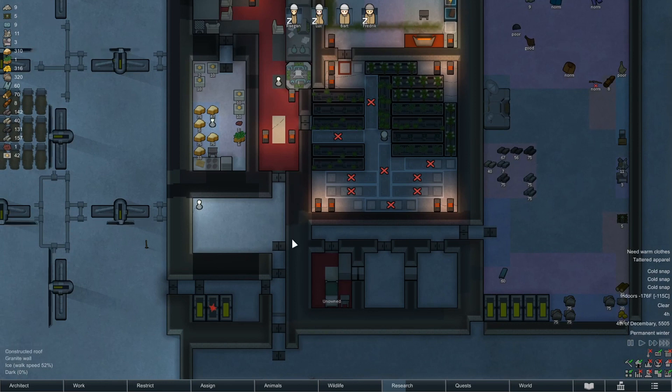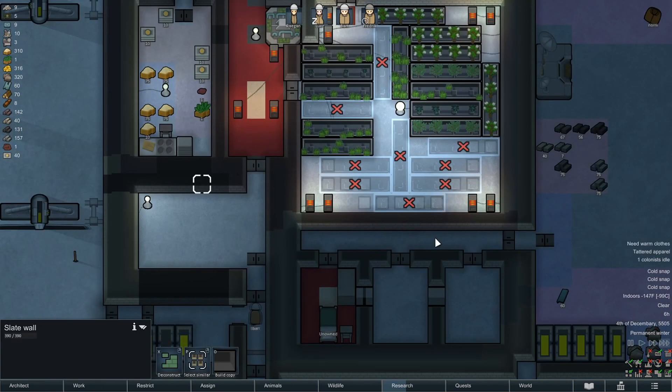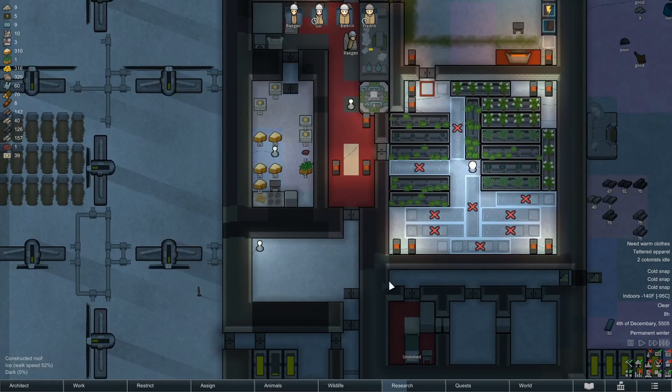As always we're short on steel. In terms of reclamation we could reclaim these blocks, this block, and even all these if we just close this up. I'm pretty sure it's not ideal, I don't like that they have to walk all the way around, but if we close this up it's going to do us a big favor. This is slate so let's deconstruct that.